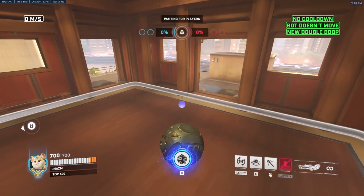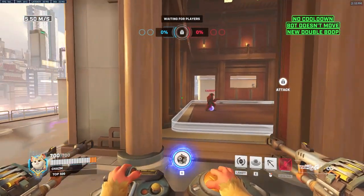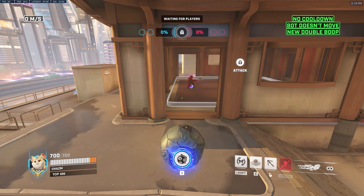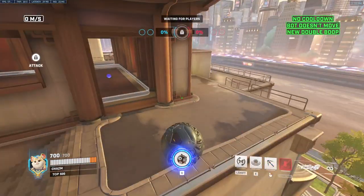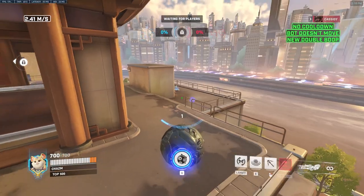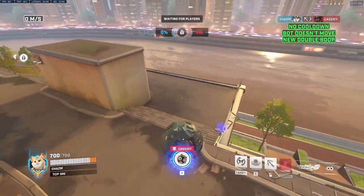Inside the point, there's a lot you can do. If anyone is lined up within this whole line here, it's very easy to hit doubles, triples, even just single boops, because the new boop is really good. It's quite easy to hit doubles like that. Let's say someone is around here — you can boop them off, obviously.